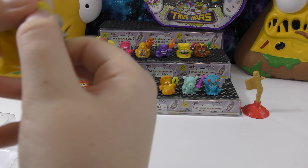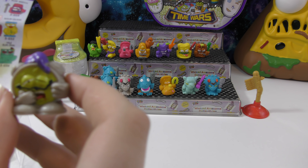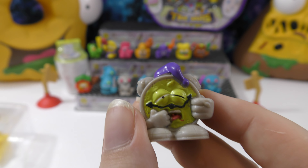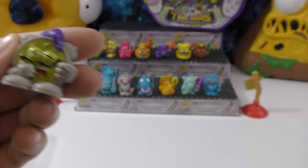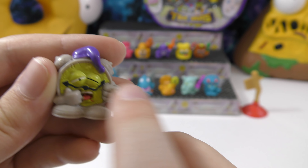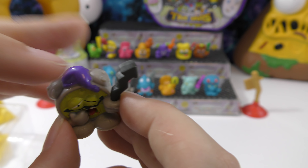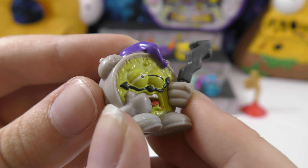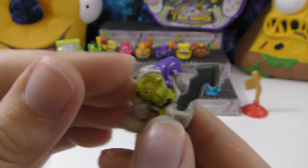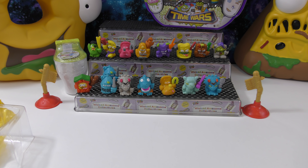Next we have one that looks like an alarm clock — this one is Harm Clock. Its accessory actually looks like a little bent hand that would be on a clock. I really like that one. It also has like a nightcap on and it's yawning — that's really cool. On the back there are buttons and a place where you might wind it up.